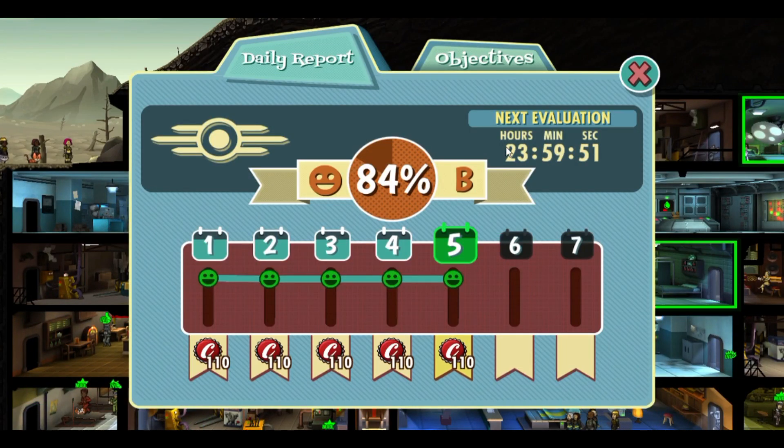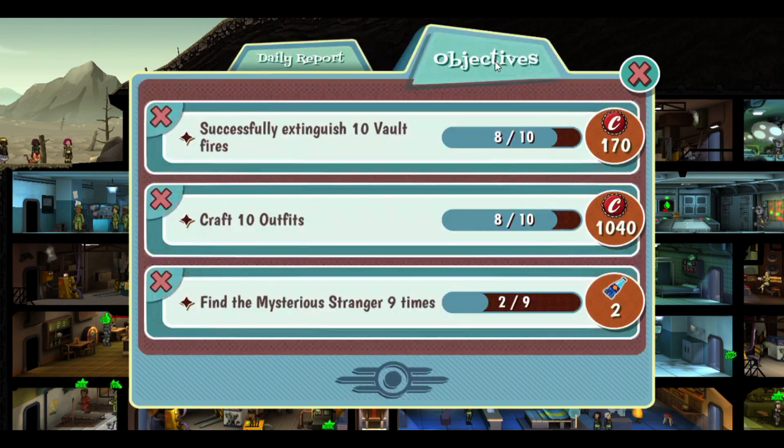We've got a few housekeeping duties to do. This is the daily report — you get bottle caps for achieving certain objectives. We're at a B score, 84%, and the next evaluation will be in just under 24 hours. Objectives include: successfully extinguish 10 vault fires for 170 bottle caps, craft 10 outfits for 1,040 bottle caps, and find the mysterious stranger nine times for two Nuka-Cola.